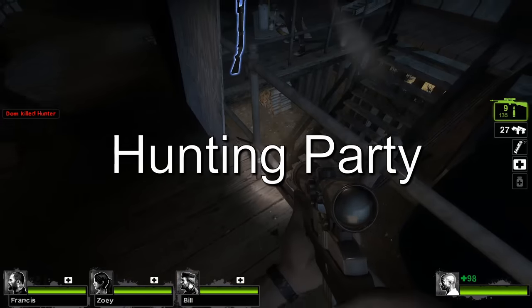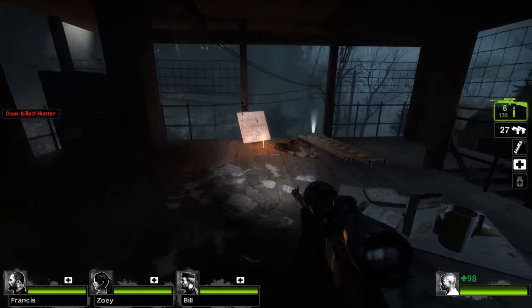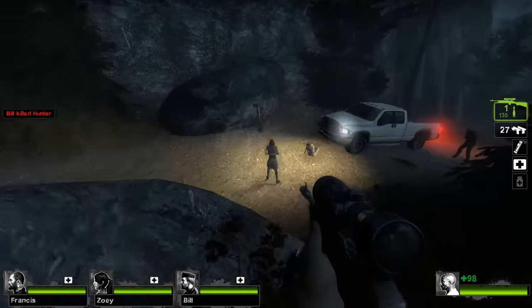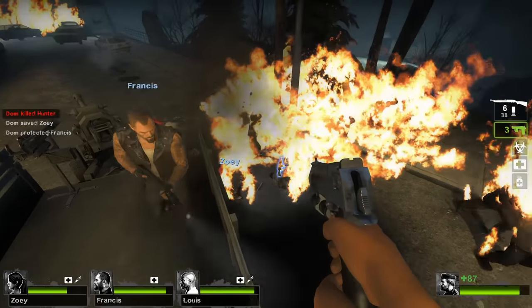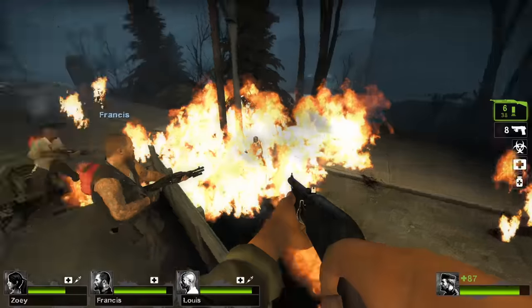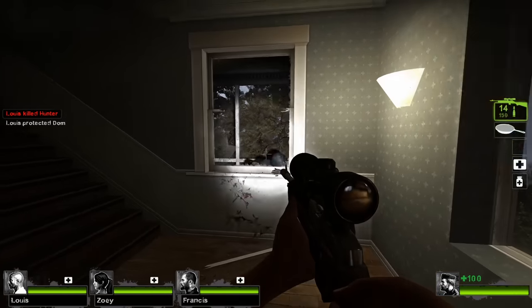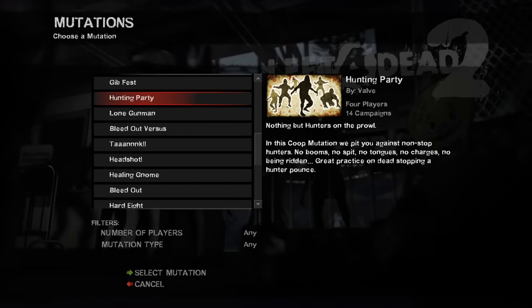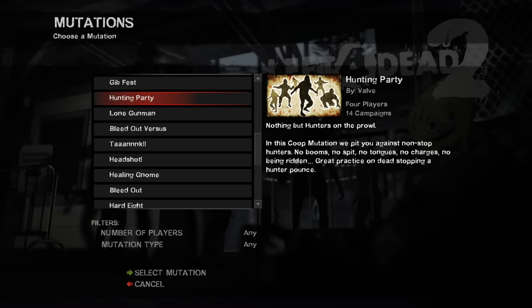Hunting Party is a 4-player co-op mutation made by Valve. It disables all special infected excluding the hunter and boss infected (witch and tank). The maximum number of special infected is increased so there can be up to 6 hunters alive at once. This mutation is very easy as long as survivors stay close — when a hunter grabs a survivor, others can kill it quickly. This mutation is fun but repetitive. The description mentions using it to practice shoving hunters mid-pounce, which sounds like an excellent use for it.